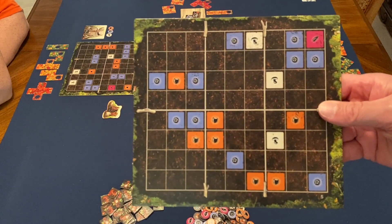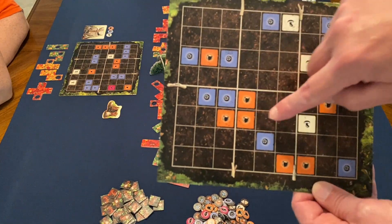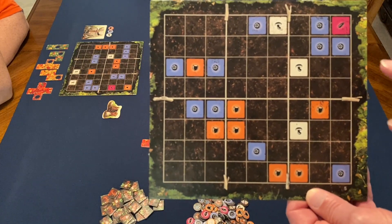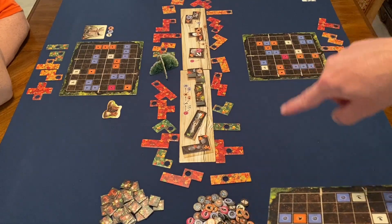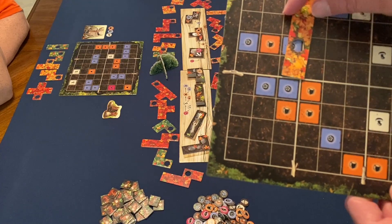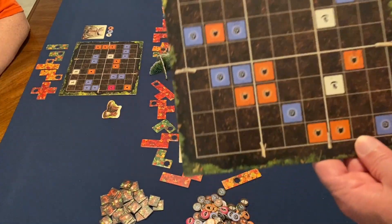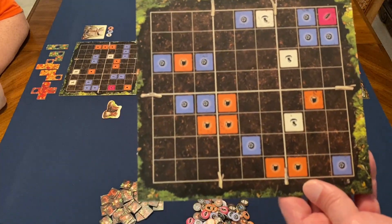Each player starts with a player board — the object is to completely cover the forest floor. There are six different sections on the board, along with treasures: berries, nuts, mushrooms, and a feather. These allow special actions. You place leaf tiles that have holes in them, and when you place one so a treasure shows through, you take a matching token and place it on top of the board. When you complete a quadrant, you retrieve all treasure tokens from that section.